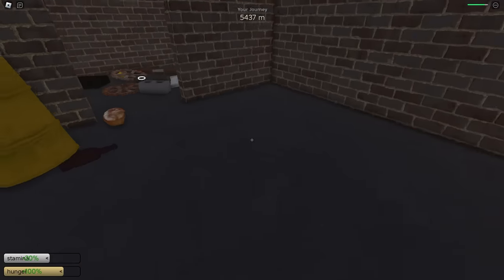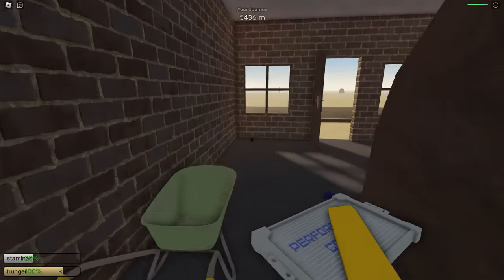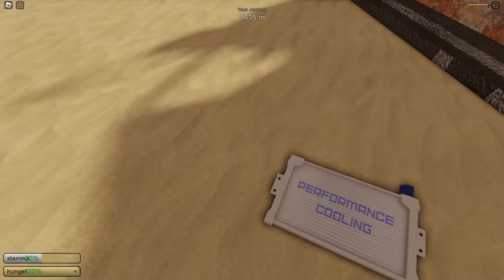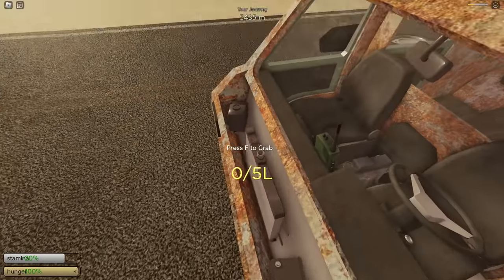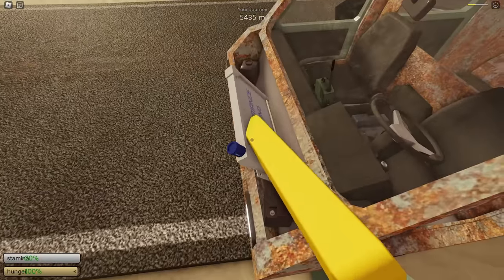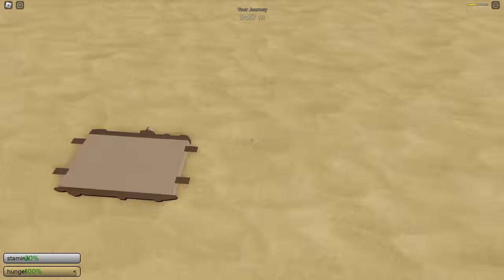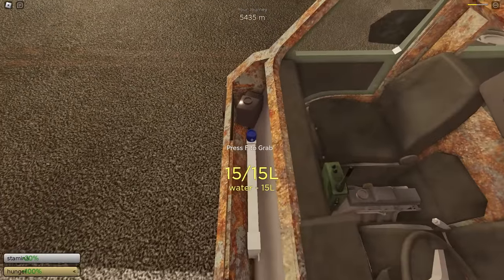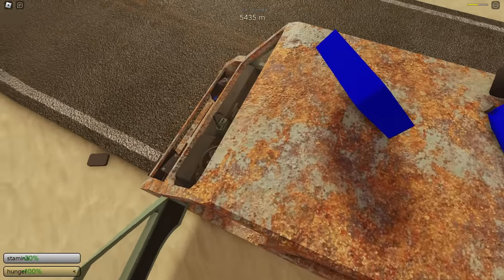At this building we did just find the upgraded radiator - this is the one that holds 15 liters of water. Let's toss in this new radiator. Let's take out this old one and put in the new one. Anytime we find one of these radiators we're going to take it because this one has 15 liters of water, which is like two of these canisters - that's actually really good.